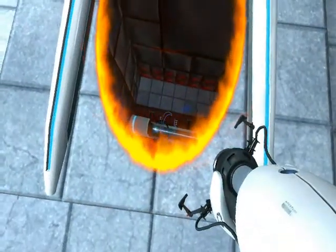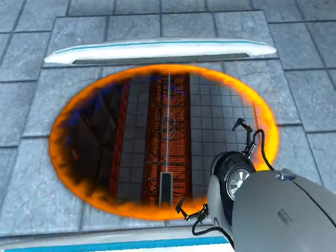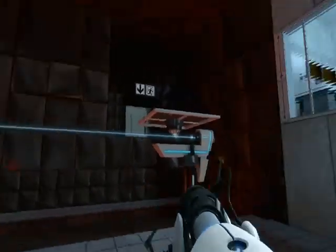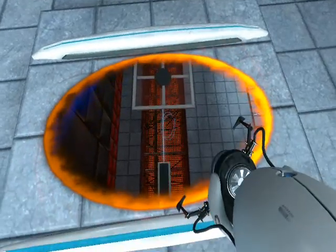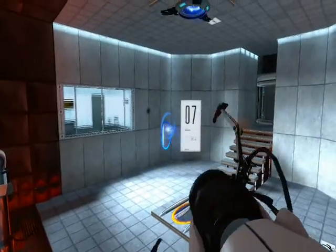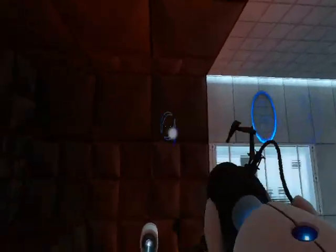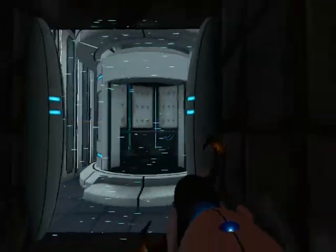Now you're gonna wait over the orange one and wait until the moving thing comes back so you can get to the doorway at the end of the level. Jump down and now we just have to wait. And that was Test Chamber 07.